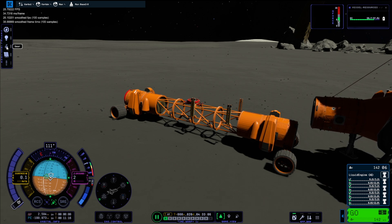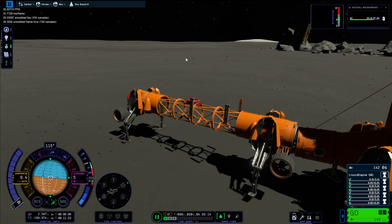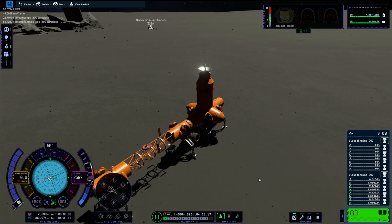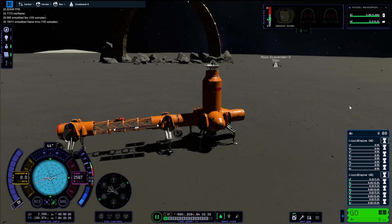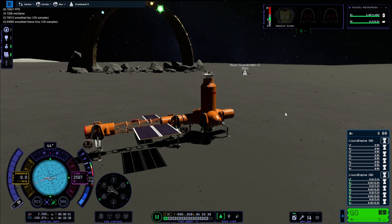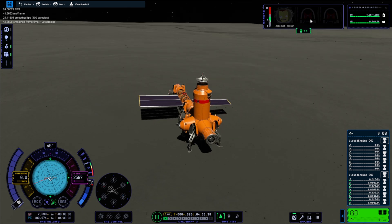Almost forgot — the part of the video where we do the random word generator! If you are watching this far, the random word for this video is 'sketch' — put that in your comment so I'll know you're a true fan. And there we go — we are actually docked! Absolutely brilliant. Solar panels are out. Thirty minutes into this 16-minute video, you've made it pretty far.